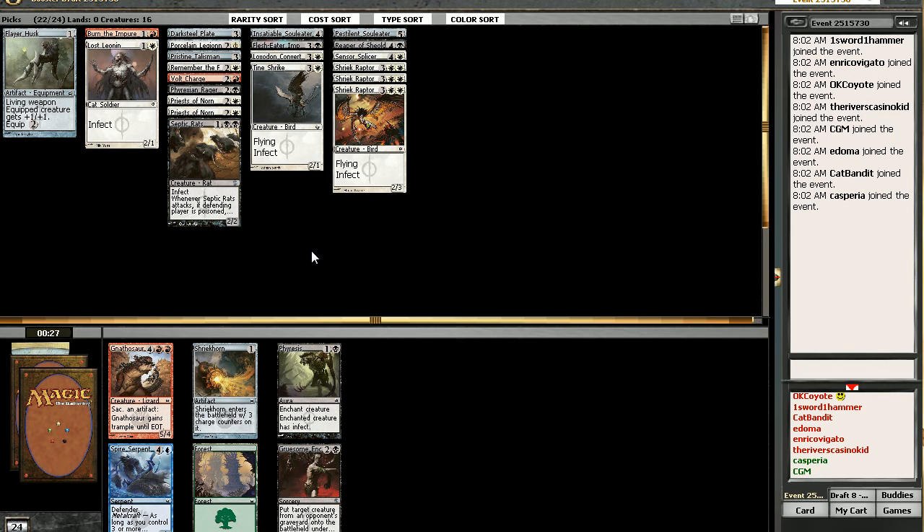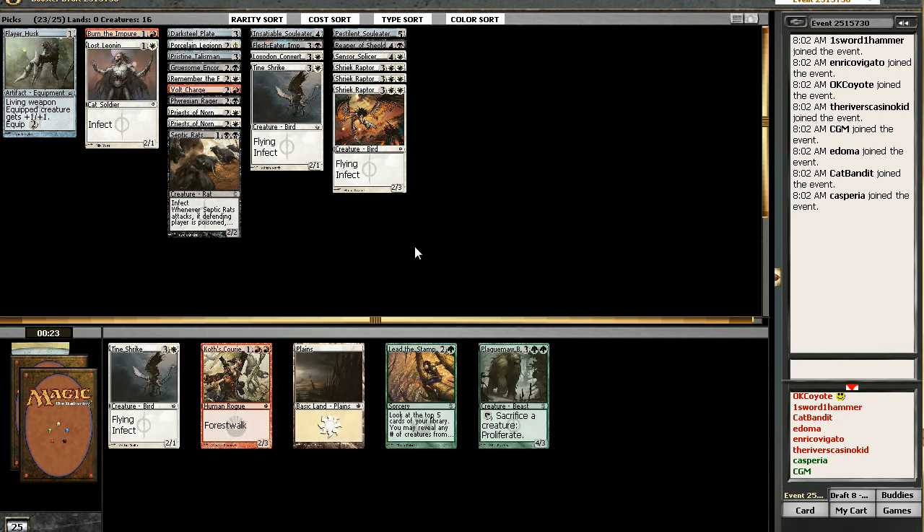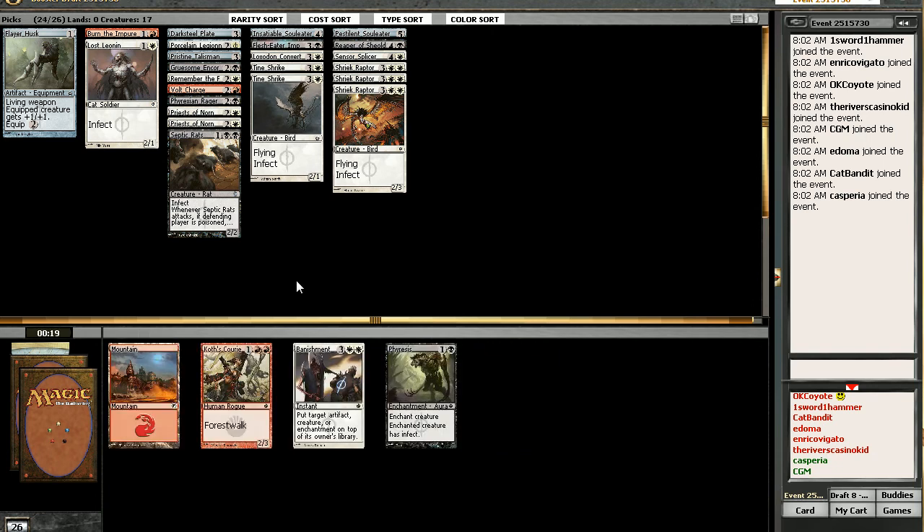Equipment — tactical is best for that too. Didn't you need that Phyresis for something? Not really. Most of my guys are straight Infect. I'm not gonna stick Phyresis on a Phyrexian Razor. How about Gruesome Encore? In the sideboard. They really want us to take those Tine Tracks. Which means we're probably not gonna end up playing it. We'll take a Banishment Decree here, but we're not gonna play it.